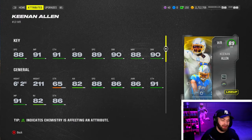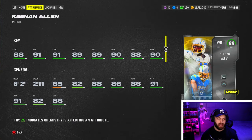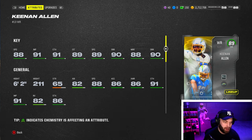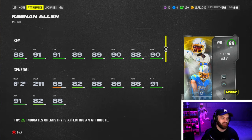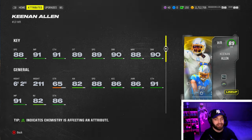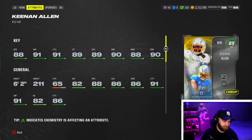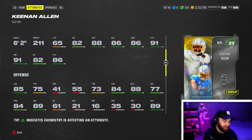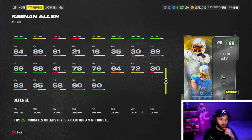They gave him top-end speed — he ties Mike Evans and Colin Johnson at 88 speed, which is the second highest in the game. Looking at the stats, he has 290 route running stats — that's amazing — 90 short and 90 deep. He also has 91 base catching, 89 catching in traffic, 89 spec catch, and 88 medium. He's 6 foot 2 as well, so he has really good height.